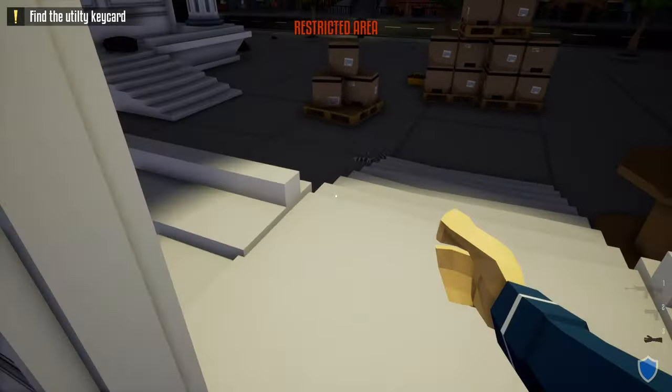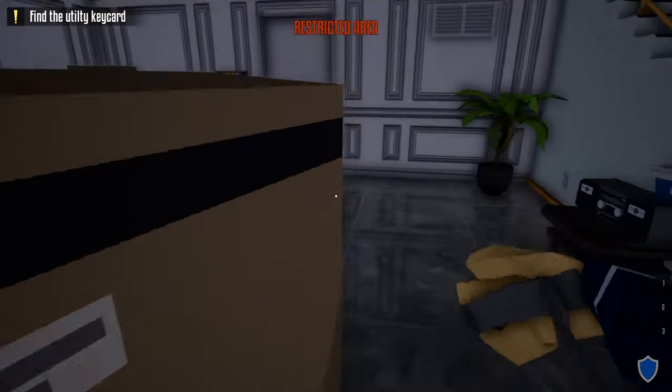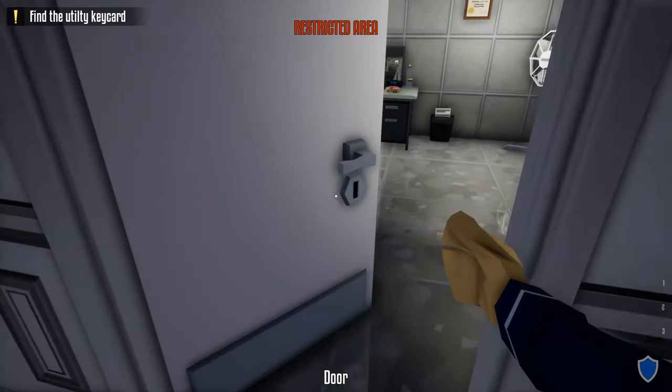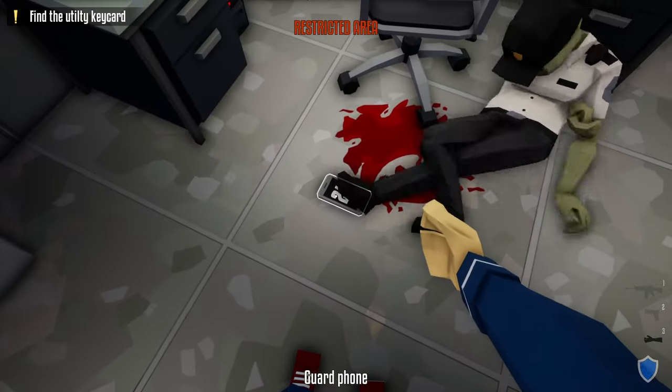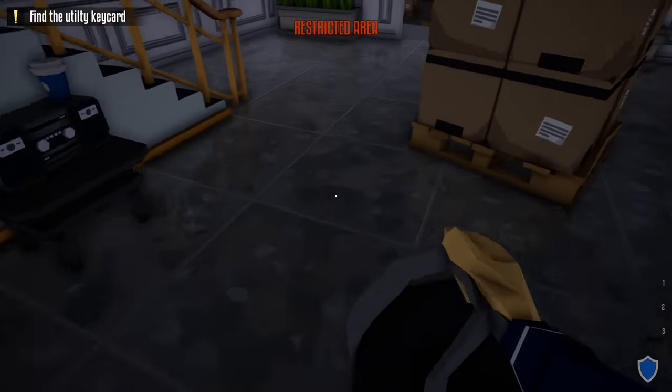After that, head back outside, grab our duffel bag along with our lock pick, head over to the security room, and unlock the security room door. Take out the guard, grab his phone, and do the check-in.